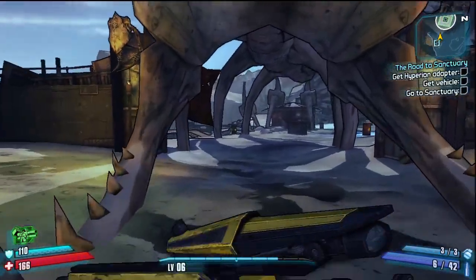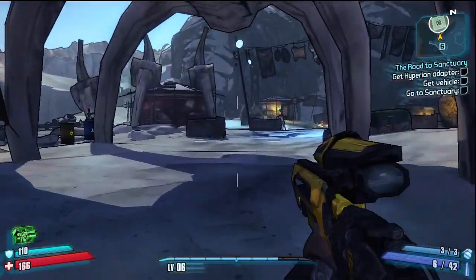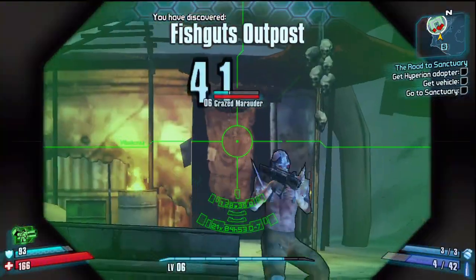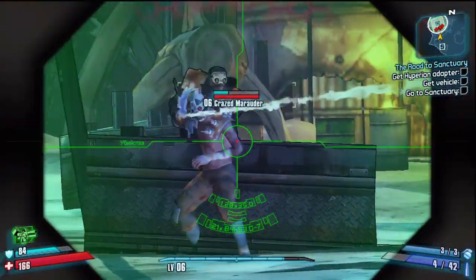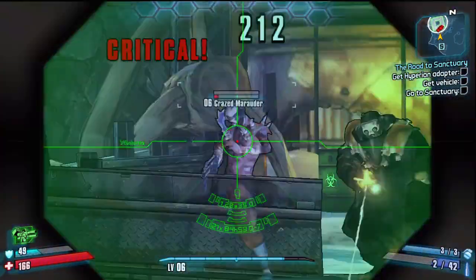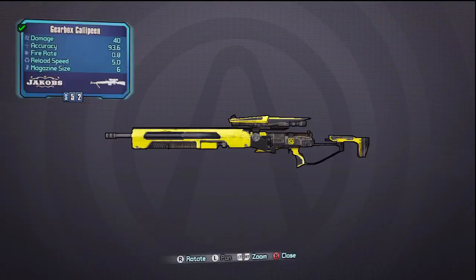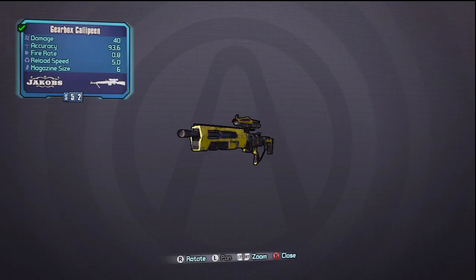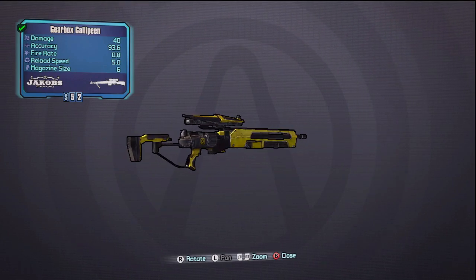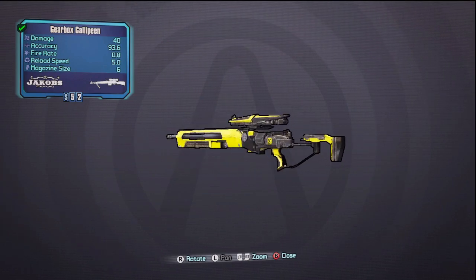The next weapon is a sniper exclusive that you receive specifically from Gearbox for pre-ordering the game, so some of you may never see this — take it all in while you're here. The Gearbox Calipine is a Jacobs Sniper Rifle that has decent stats for a beginning weapon. It also has a super bright yellow finish for all those covert sniper operations you may encounter. Other than the fact that it's a pre-order exclusive, there really is nothing great about this weapon, and Gearbox must hate us all for making it suck so much.